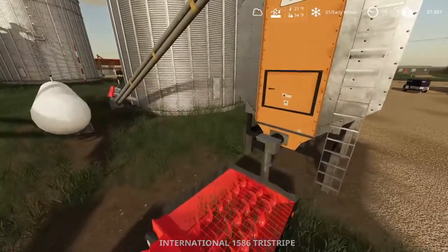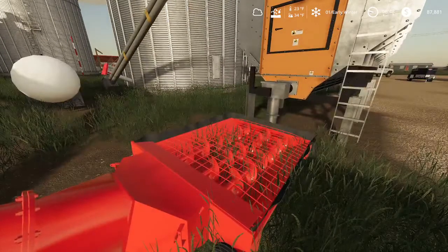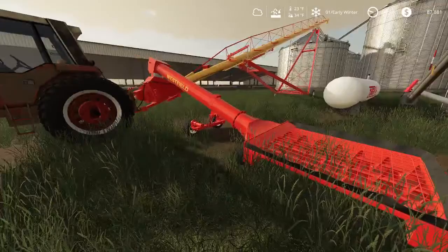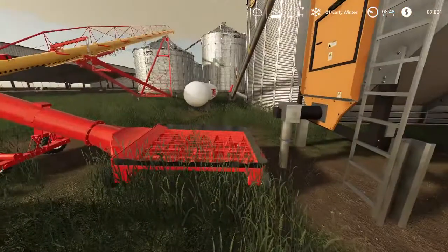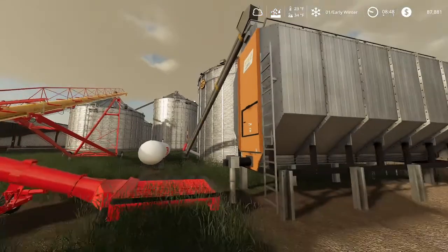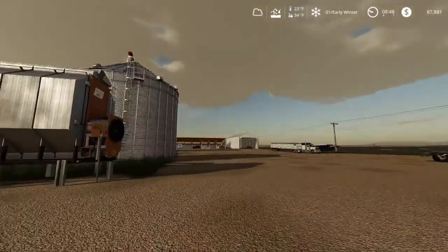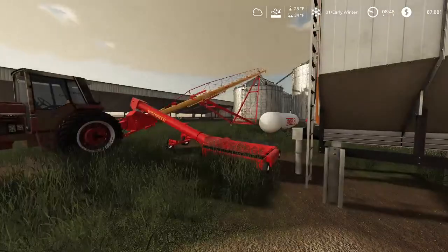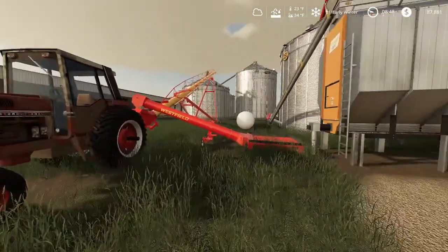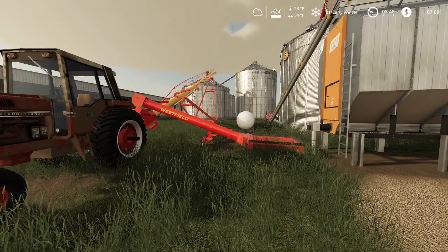I extended it out and made it so it comes out under this pipe. If you put a little auger down and load it into the truck, you're good to go. This is only going to take corn and maize as of right now — you will need to change the fill types and output types according to your map. I made this one to work on Flint Hills, so you use normal in-game maize and it'll dry it to dry corn.